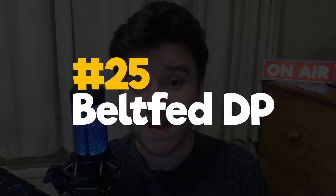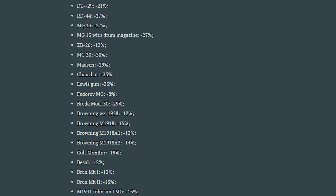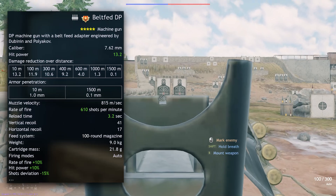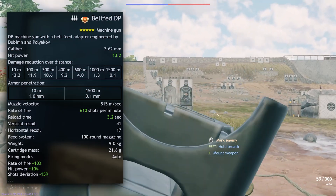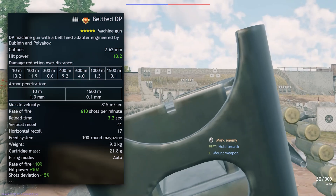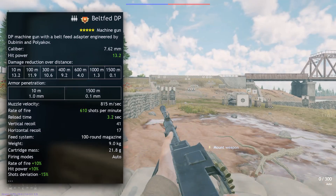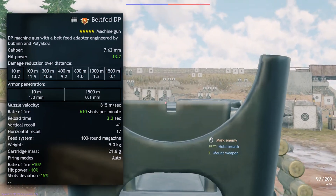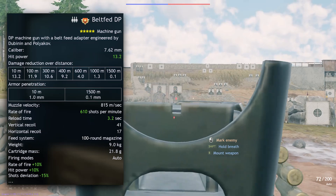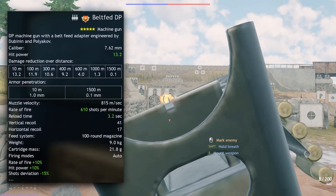25th contains the Premium Squad belt-fed DP machine gun, the first MG on this list, in the Berlin Allies campaign. Machine guns now excel because of their recent shot dispersion reduction across the board, and also because of their base damage — 13.2, which is always enough to one-hit down or kill an enemy that doesn't have the 35% vitality soldier perk. Remember that every soldier has essentially 10 points of health, and 35% extra makes it 13.5 health. MGs tend to suffer from significantly higher horizontal recoil and a 50% movement speed nerf when holding. But it's a 100-round magazine that reloads in just 3.2 seconds — better than many SMGs on this list. If you can get used to this thing's recoil, you'll realize this MG is an absolute beast.